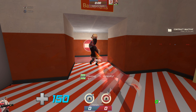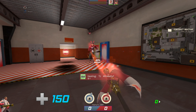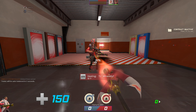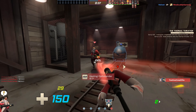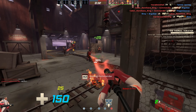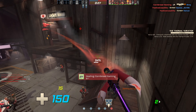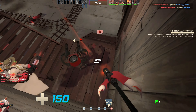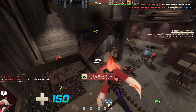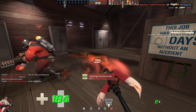Examples of these are the Fist of Steel, Backscratcher, Equalizer or Escape Plan, Half-Zatoichi, and Boston Basher. The Razorback does not work — stay clear from it. Lastly, switching heal targets at the correct time has been explained before, but this is because it both makes a cumulative impact to your uber build speed and is the hardest to truly notice yourself doing during gameplay. Anytime your teammate is above 142.5% HP and you're still healing that target, that's time being added onto your optimal rate, which we don't want, and can screw you over at the worst possible time.